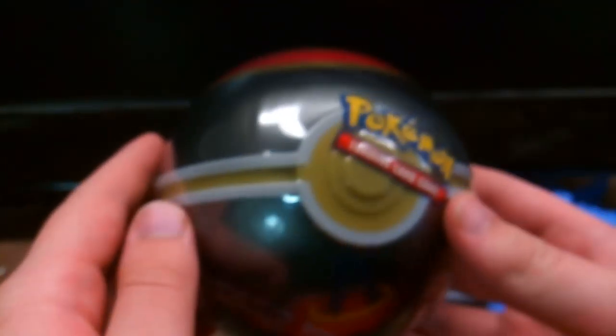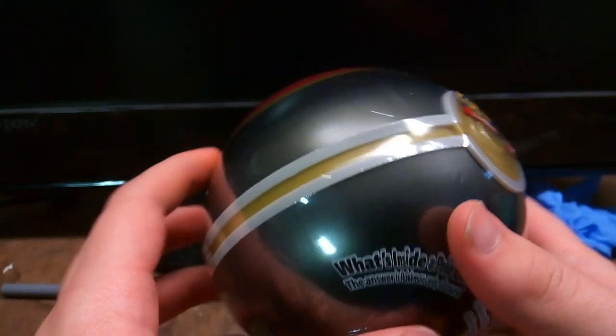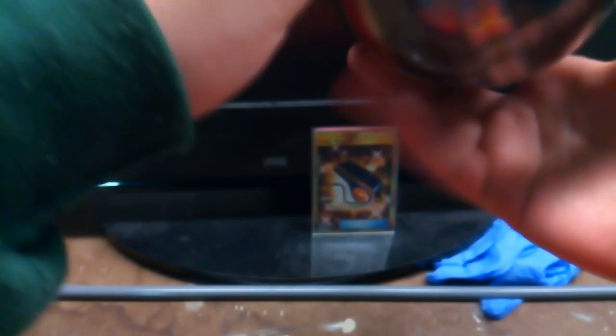Today we have one of the new Pokéball Tins. This contains three booster packs and one coin. And we have something else a little bit later, but for now let's focus on the Pokémon tin. I grabbed the Luxury Ball. This is called a Luxury Ball — it's pretty cool. I've never opened up one of these. Very excited to see what's inside. Let's get to it.